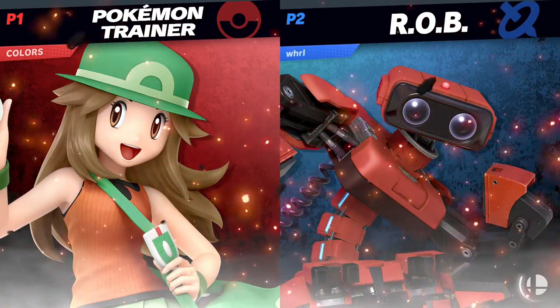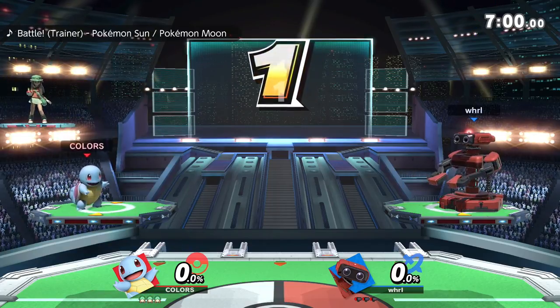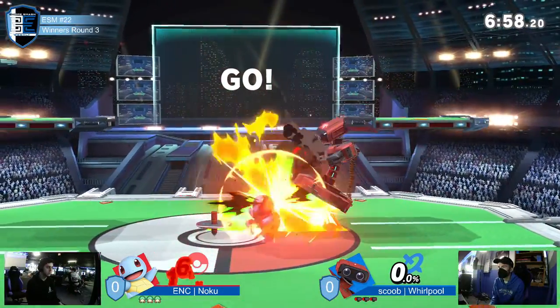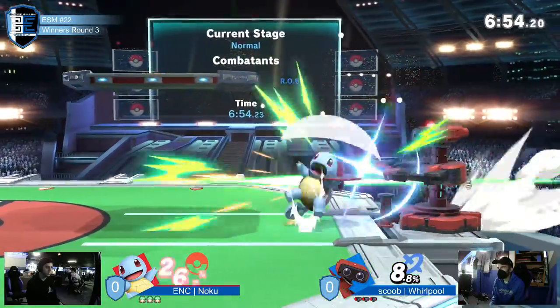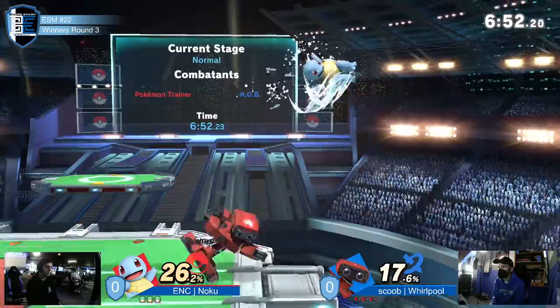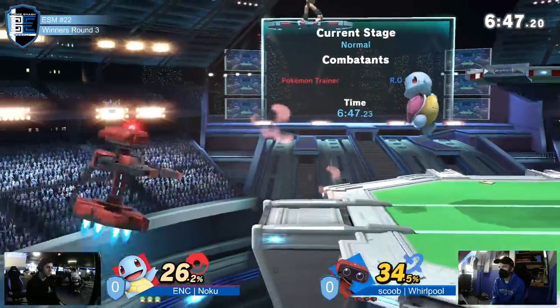You're so good at zone breaking, and if you want to be a little bit more slow and use your disjoints, that's when you have Ivysaur. I'd be curious — PT's one of the characters that ROB has the tools to properly edgeguard. You don't just let PT go back to ledge; you can play the game off stage against PT.